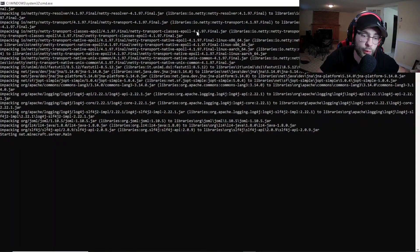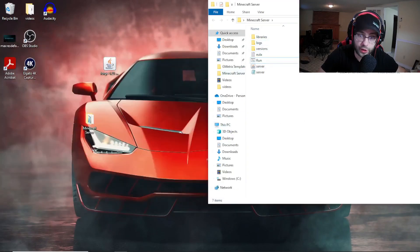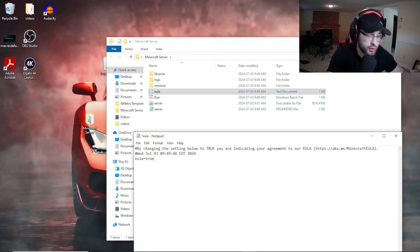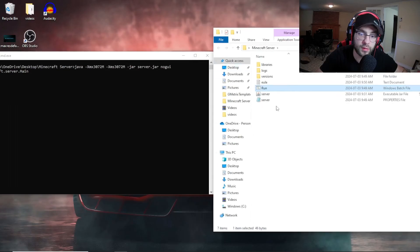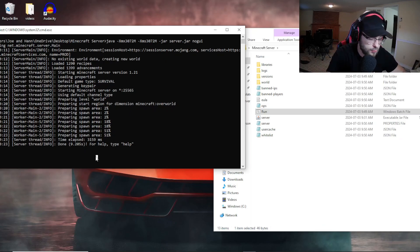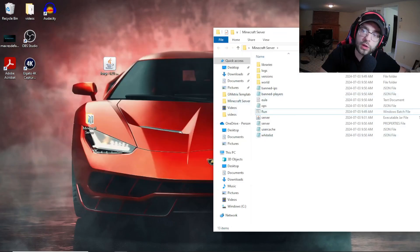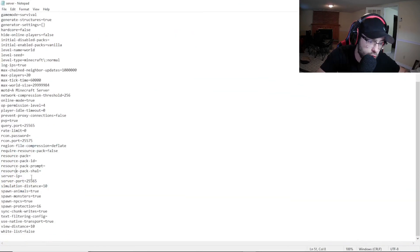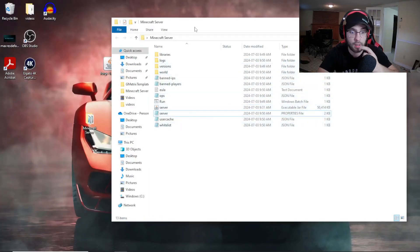If you double-click run.bat it's actually going to run your server. As you can see it's loading up and then it shuts down — which is exactly what you want. It's going to create a EULA file. Double-click that file and change 'false' to 'true', then save it. From there you'll be able to run your server. Double-click run again and you'll see all the server files start to get created. When you want to stop it, type 'stop' and it'll stop your server. Now you can see your server properties file — you can edit your port, server IP, and everything you need.